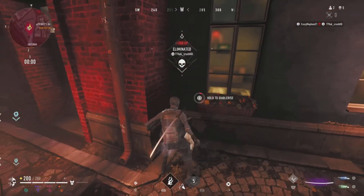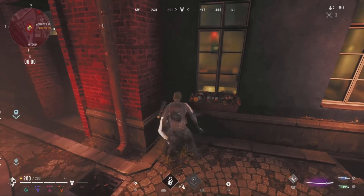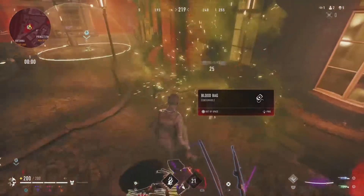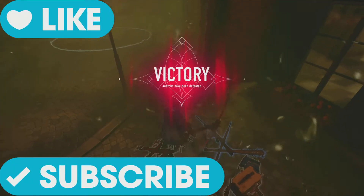If you see a fight, let two of them fight each other, and as soon as one wins, down the other guy like I just did, and you will get your very first win. If you found this guide useful on Saboteur, hit the like button, subscribe to the channel, and peace.